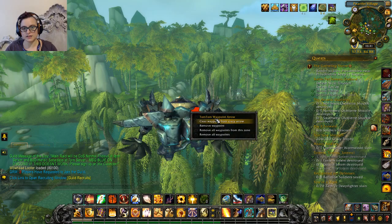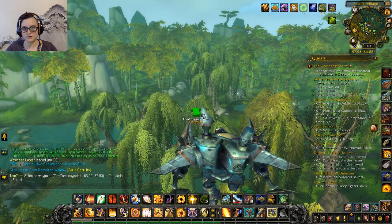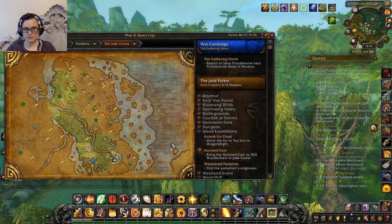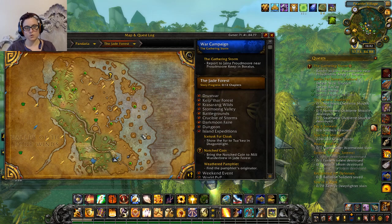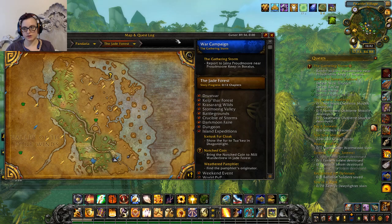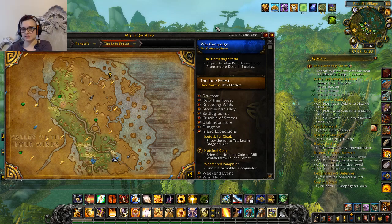I'm going to clear that for now so you can't see it. You can also see on the map I have waypoints all over — these are the Jade Forest Lorewalker points. What I'm going to do is remove all waypoints from this zone just so I can show you how this works. First you have to find the waypoints — that's what the internet is for.